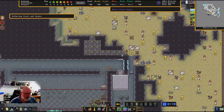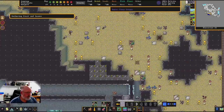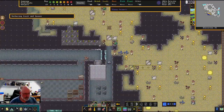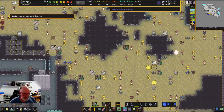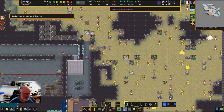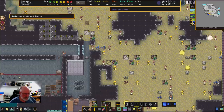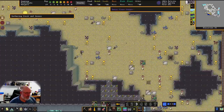We've also got plump helmets in through this side, so we can go and gather plants — just to get a few of these. I don't care about the dimple cups. There's pigtails as well — let's go and get that. There's cave wheat; this is all staples for us. Sweet pods — we'll grab them as well. It's great seeing what they actually look like. Dead pigtails — that'll do for now, just to get us started.